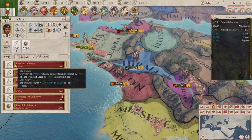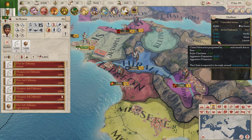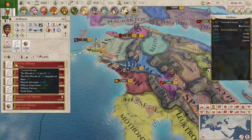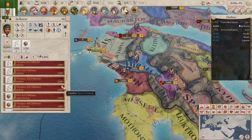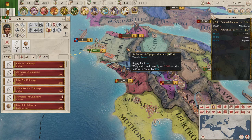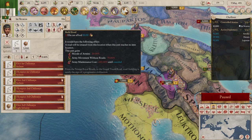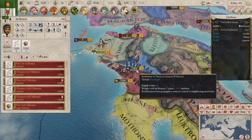I should probably stop drilling. This is pretty slow, I must say. Max morale is fine. We got one that's loyal — that's alright. If we stop drilling the army, can we build roads? It's 50 ducats — Jesus Christ. We're not doing that.